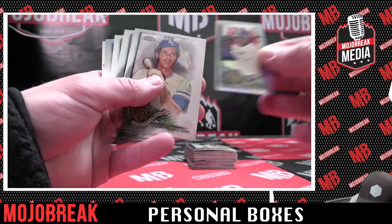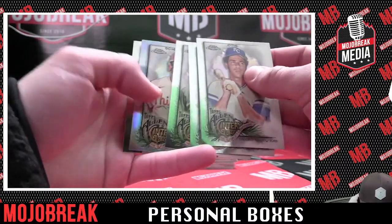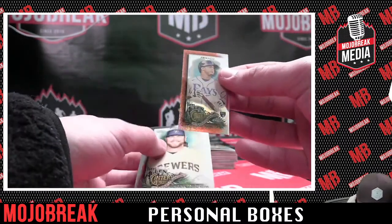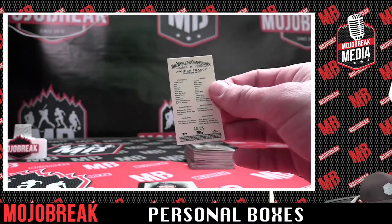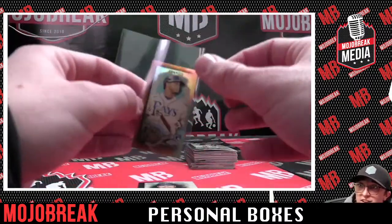Vidal Brujan rookie refractor. Alex Rodriguez — that's sick. Kyle Schwarber refractor. Wander Franco — this is insane — mini refractor, number 8 of 25. Let's see that right now. That's sick, these minis are crazy.